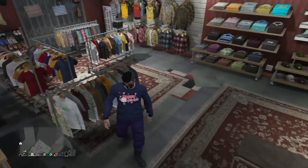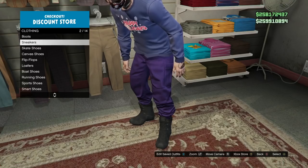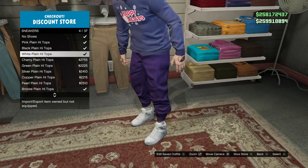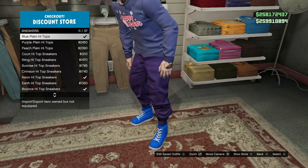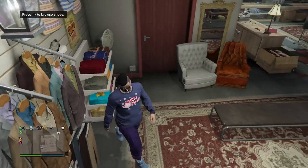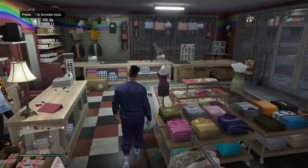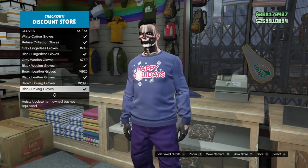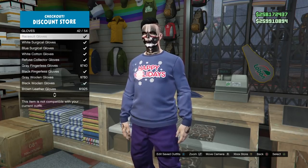Then go ahead to the sneaker section, go to sneakers, and get the blue plane high tops — should be number 11 on the list. The blue plane high tops kind of match the sweater. This is actually my favorite outfit in this video, so definitely take advantage of this one. Remember, we don't keep these outfits forever, so do these now while you can. Once you've done that, go to the accessory section, go to gloves and put on the blue surgical gloves — number 44 on the list.